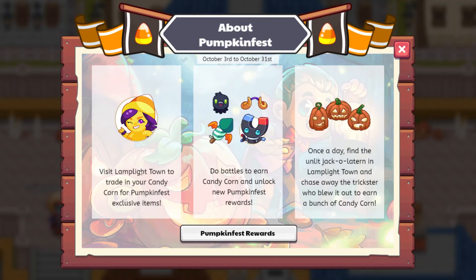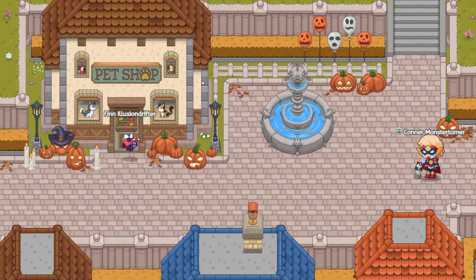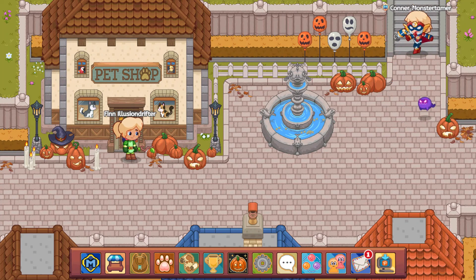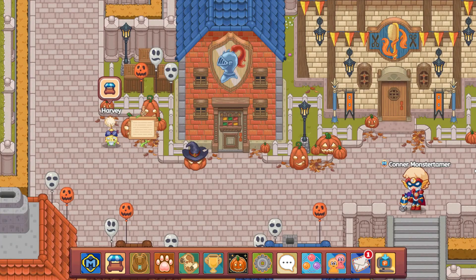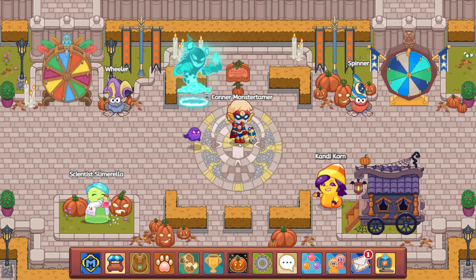Let's click about the Pumpkin Fest — and these are the things that we should be doing. Visit Lamplight Town to trade in your candy corn for Pumpkin Fest exclusive items. Do battles to earn candy corn and unlock new Pumpkin Fest rewards. Once a day, find the unlit jack-o-lantern in Lamplight Town and chase away the trickster who blew it out to earn a bunch of candy corn. So these are the things that we're going to be doing every day — try to sign on and get your questions in every single day so that you can get some of these awesome math rewards as you play. Just enjoy the decorations, the cool music, and the festivities leading up to Halloween.